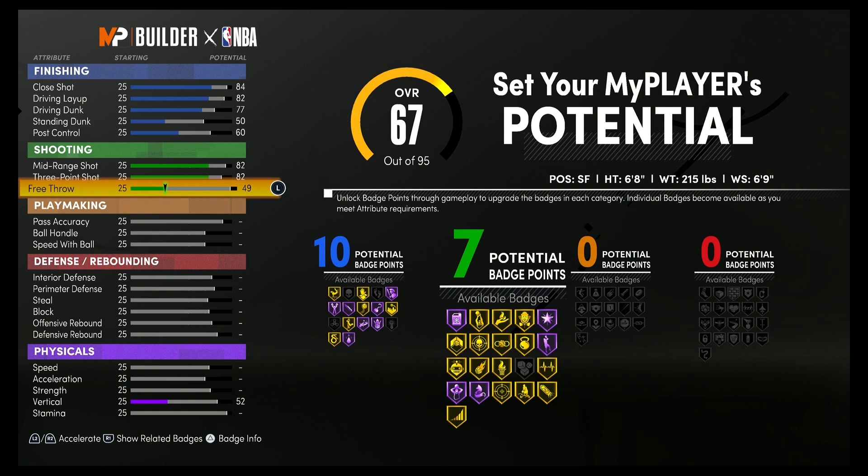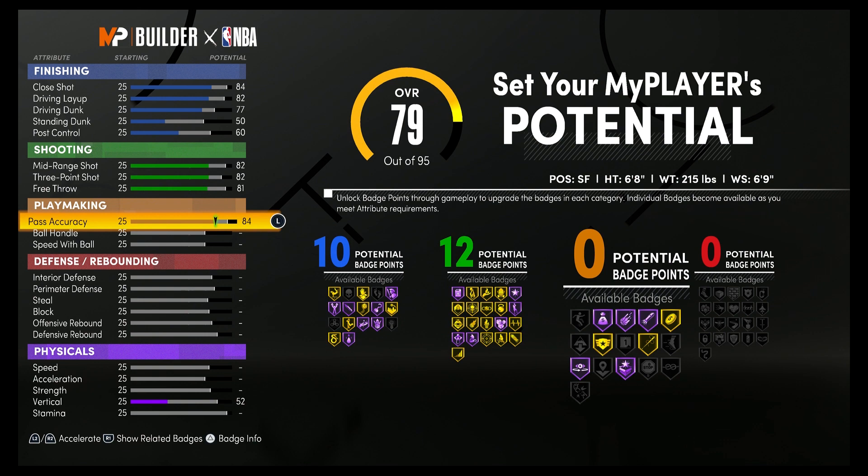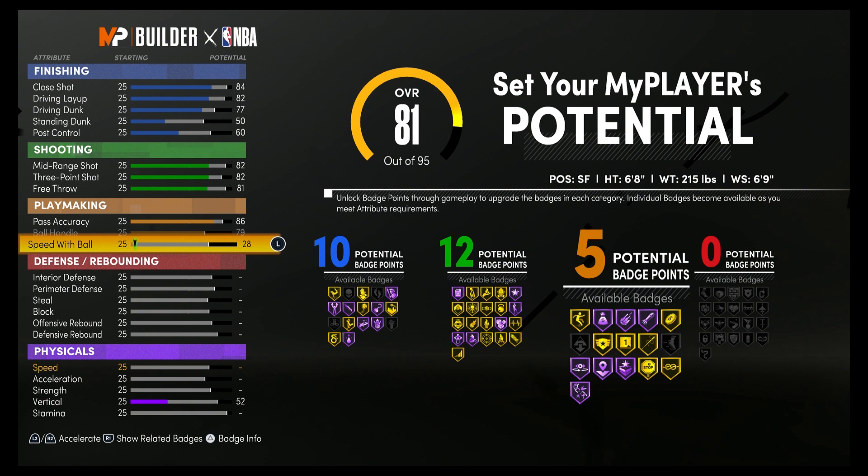That's going to give you 12 shooting badges. For playmaking, you're going to bring your pass accuracy to an 86, your ball handling up to a 79, and your speed with ball up to a 78. That's going to give you 15 playmaking badges.